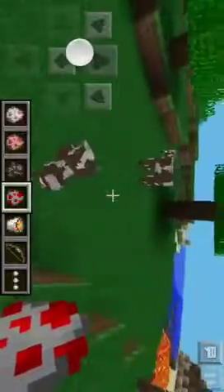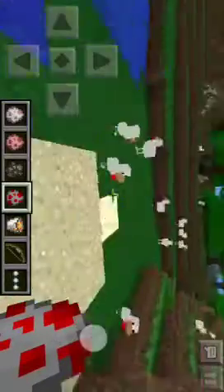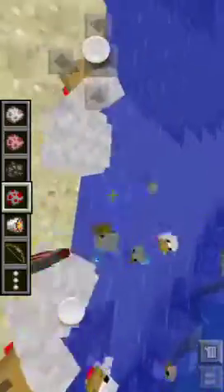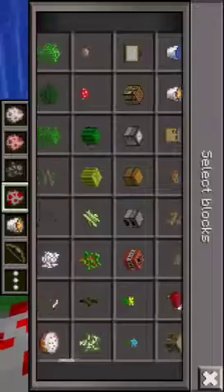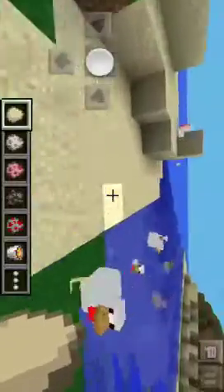Now this — I love this one. Spawn chicken. I love chicken. The way I like chicken is — I eat chicken, but I hate chicken when eating its meat because it gives low health. But I love chicken because now it gives eggs. I love eggs, and that's why.